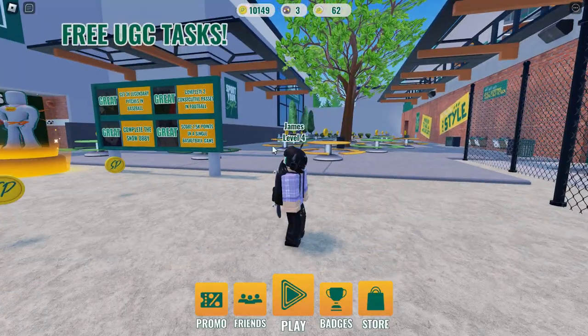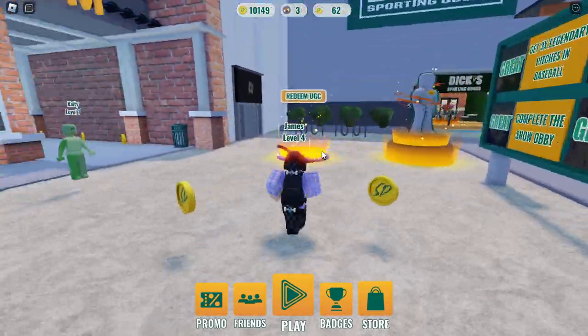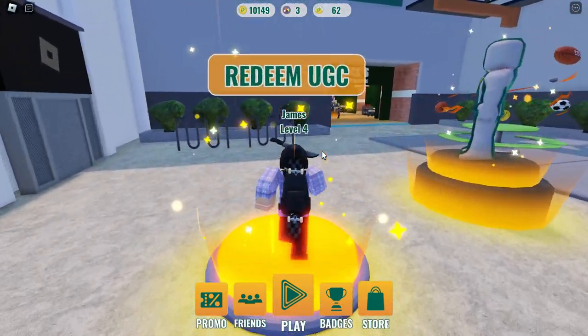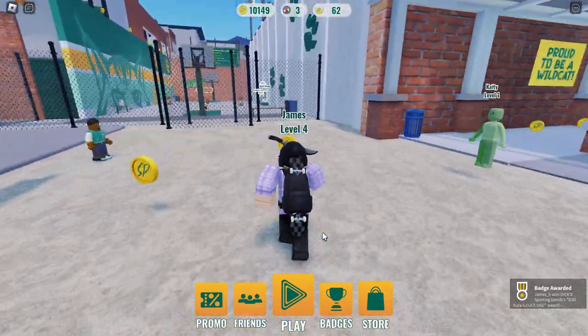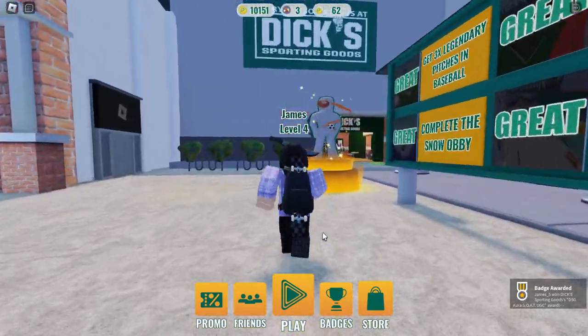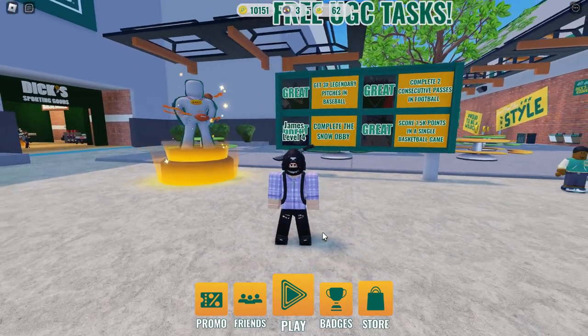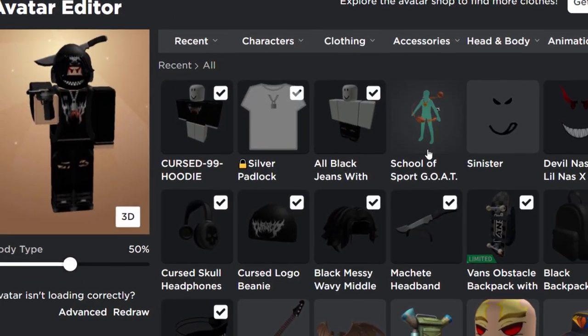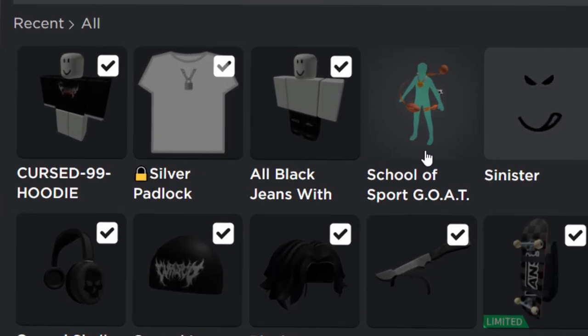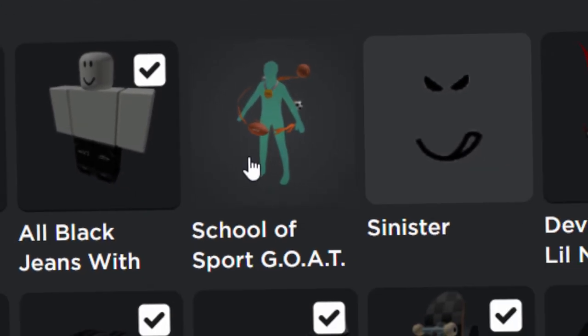It says congratulations. If you go back to the main map by clicking the play button and then go to the hoops challenge, that will spawn you back at the start. Go over to redeem UGC and that is how you get the free item — you got the Goat Aura UGC. That's basically it, that's how you get this thing, and it wasn't too difficult. If you enjoyed this video, leave a like and subscribe if you want to — thanks for watching, I'll see you in the next one.